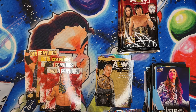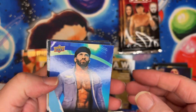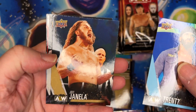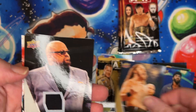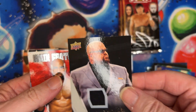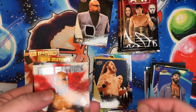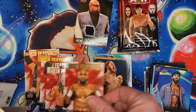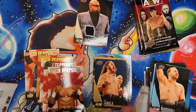I figure most people have seen the base cards by now — hopefully if you're watching for the first time I went slow enough for you. A gold card, and there we go — we got a Taz jersey card. That's the big one. So far, three boxes and three jersey cards.